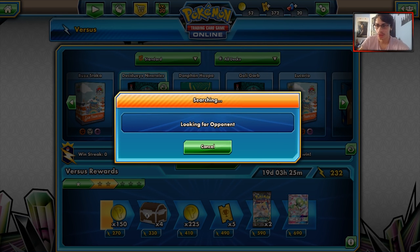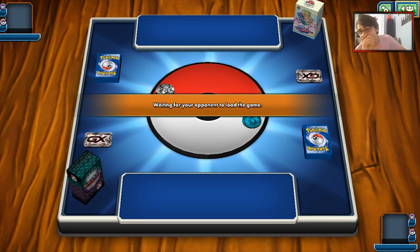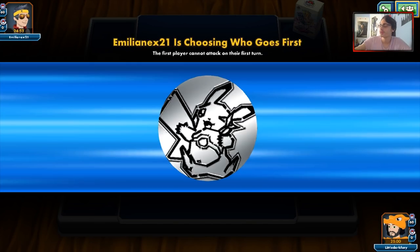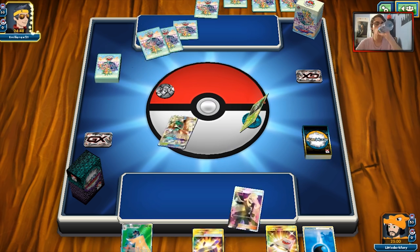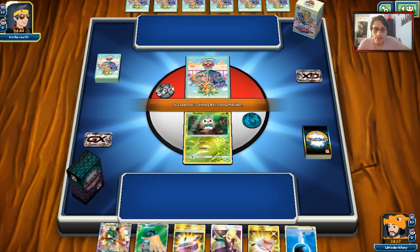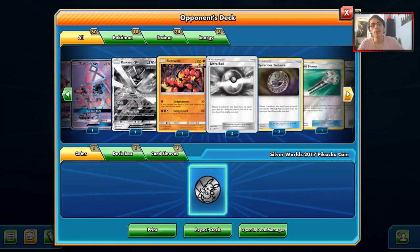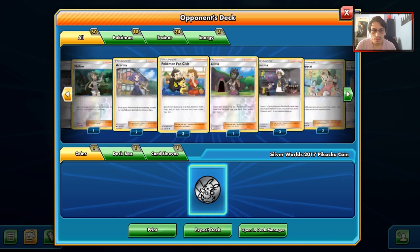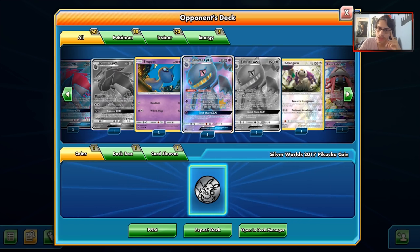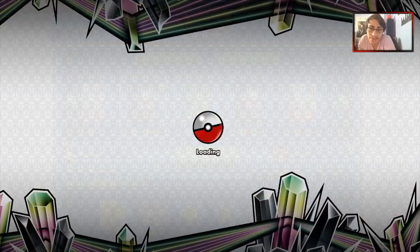Second game is against a Dark deck with Metal in it too — might be a Beast Box or Magnazone deck. Metal is a bit annoying since Ninetales is weak to Metal. We start with a lone Rowlet, but our opponent actually scoops the game. Checking their deck — it was Zoark Bayonet. That matchup is not great since they had lots of ways to get rid of energy with enhanced hammers and Kartana, so honestly I'm happy they conceded.